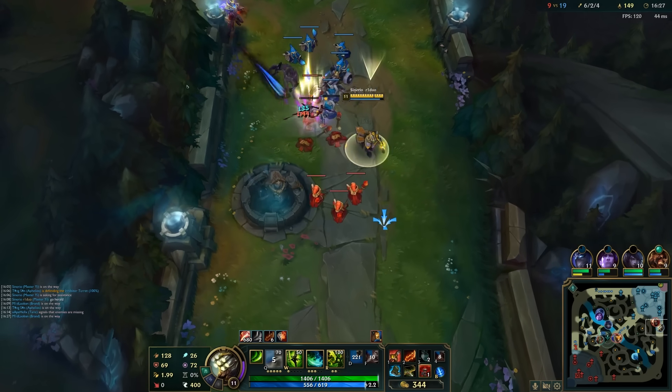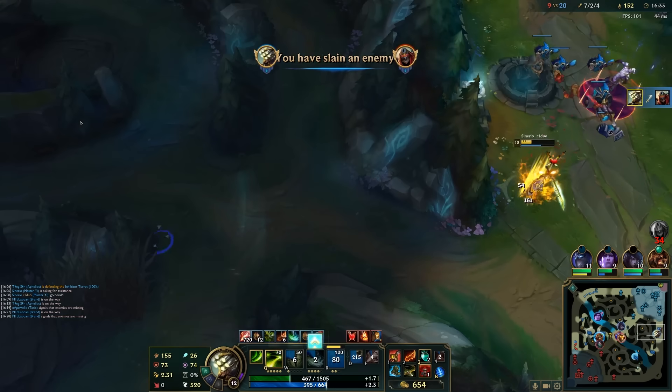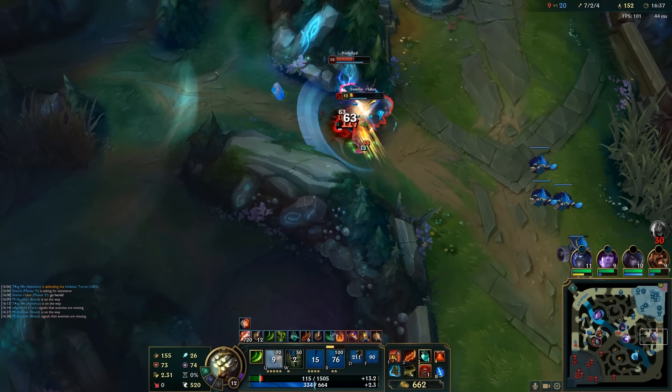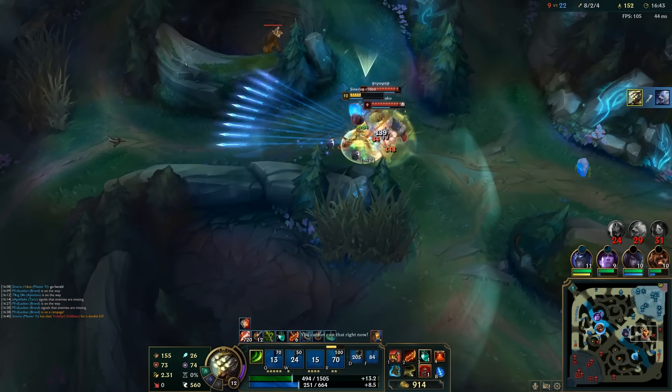Master Yi is easily one of the most hated and brain-dead champions in all of League of Legends. This champion is not only hated by the player base as being too simple and broken, he's also hated by the balance team as well. Clicking a champion and pressing Yi doesn't take a lot of skill. So why isn't every single Master Yi player in Challenger then?